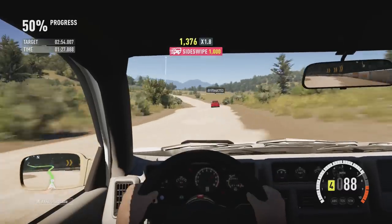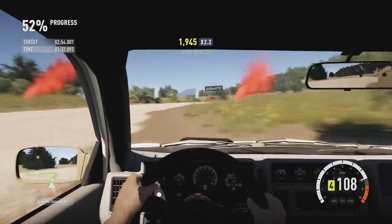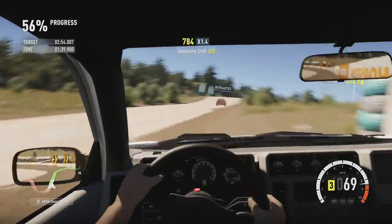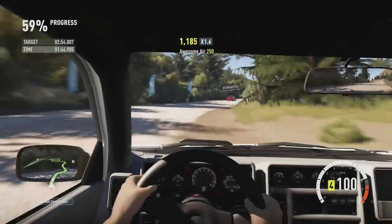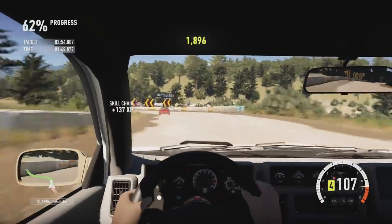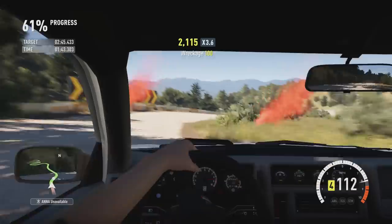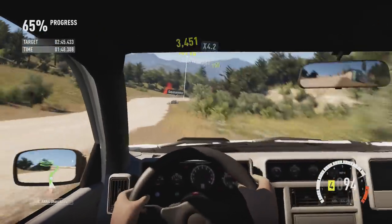On Forza you can throw a Lamborghini off-road and it's going to survive — the car isn't actually going to fall apart. What I wanted to know was whether the time down this particular course would be any slower. I did three runs with the Ford RS200 completely standard, then three runs with racing suspension. It was about half a second quicker — not a massive difference, but a little bit quicker with the racing suspension, which is probably about the same time difference you'd see on a normal tarmac course.